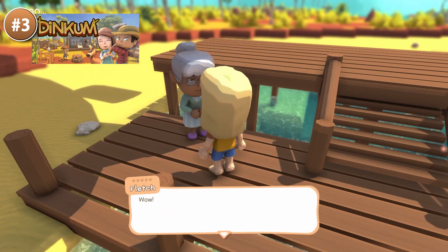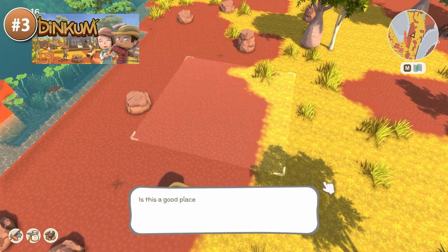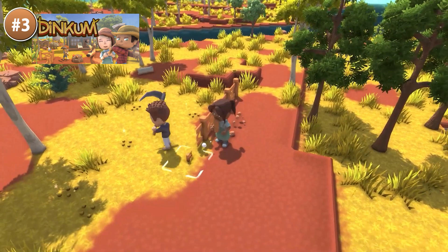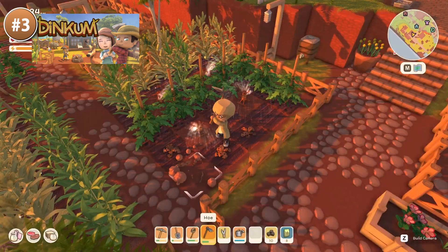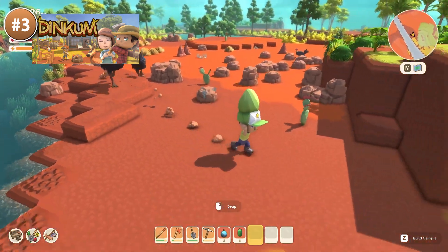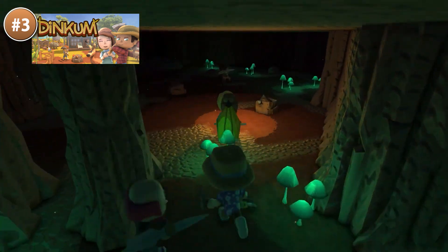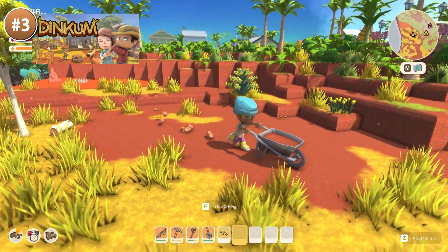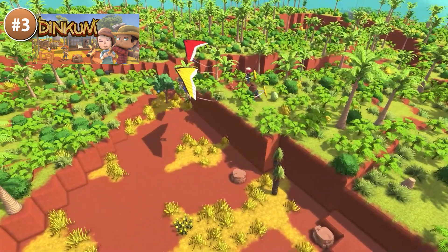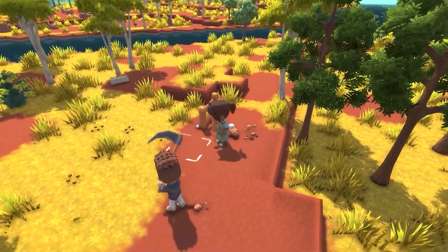Up next for one of the biggest hits of the month, here is Dinkum. This one is sort of a home lifestyle builder game with a very Australian vibe. You can gather wood, pet some animals, build your own house, plant some food, harvest and eat it. Part of the reason why this one has become so successful is because it has online co-op multiplayer, so with the help of friends you can build a truly massive town. Basically if you enjoyed Stardew Valley and you want to play with friends then definitely check this one out. It's already got over 5000 overwhelmingly positive reviews — a truly massive hit.